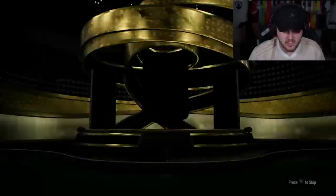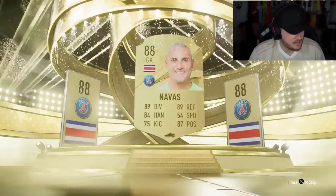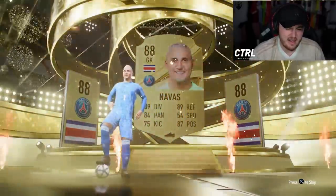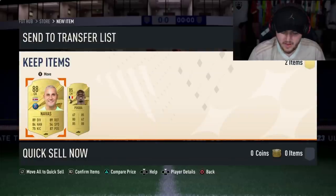85 double and the 80 by 5. We'll do the 85 double first. Walkout, as you'd hope. Keylor Navas. I don't think there are any Winter Wild Cards or danglers here, is there? I don't think so. Maybe? No.